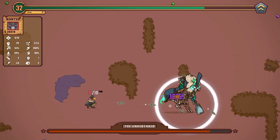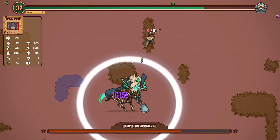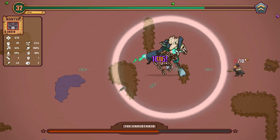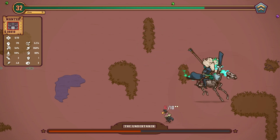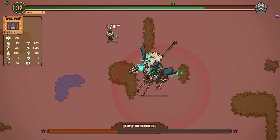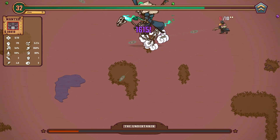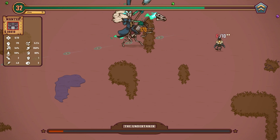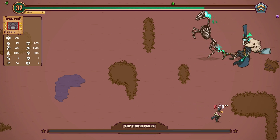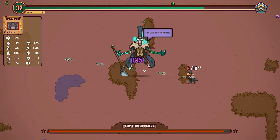Now we just focus you. I took a hit there — completely didn't realize. I think I went to dash and it didn't dash. So we've got six health, which means we've got three hits. We'll do our best not to take any damage. We're going to keep the dashing just in case. Now it's time to just try and shred you.